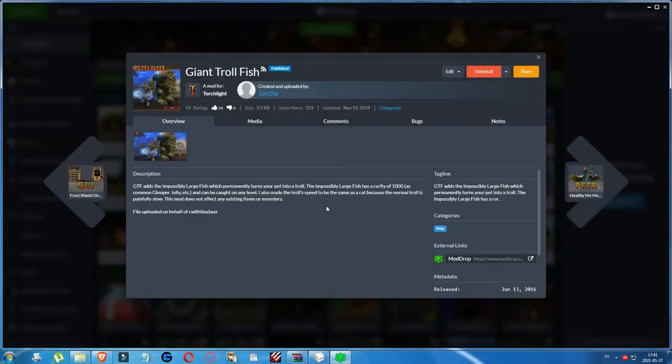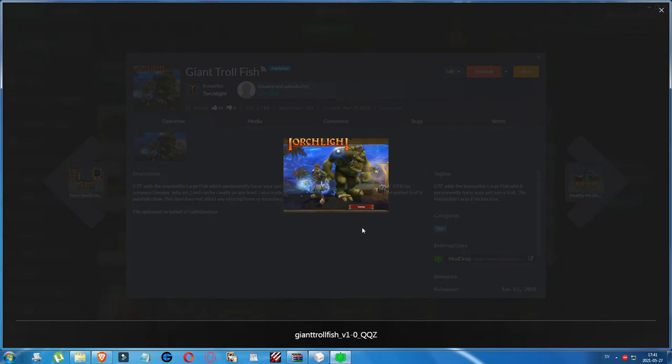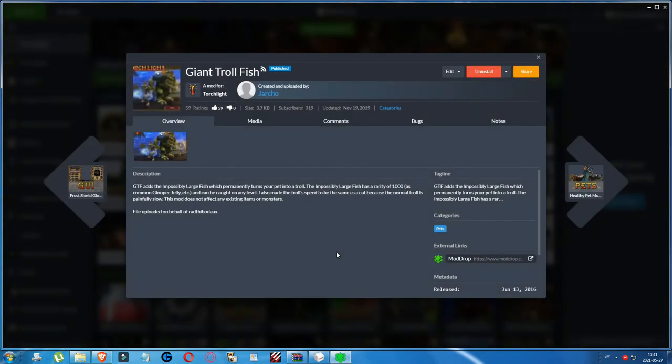Then we have the Giant Troll Fish mod. This adds the Impossibly Large Fish, which permanently turns your pet into a troll. The fish has a rarity of 1000 — as common as a Glopper or similar — and can be caught at any level. The creator also made the troll's speed match a cat's because the normal troll is painfully slow. This mod does not affect any existing items or monsters. I won't use it during the let's play.